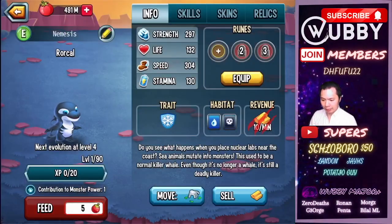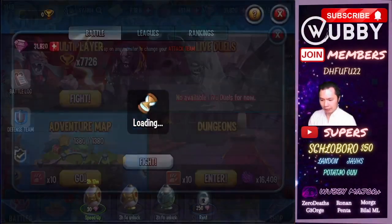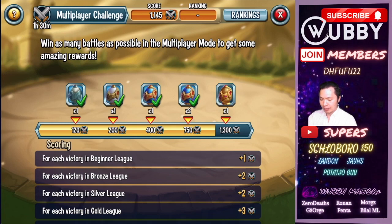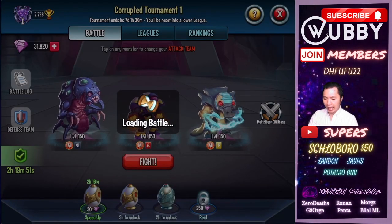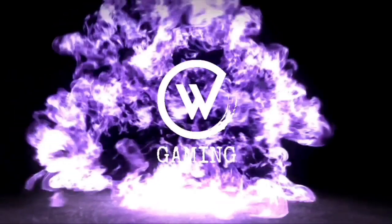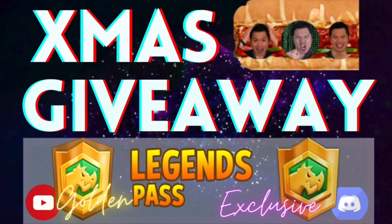I'll do a quick feed and a quick PvP battle because that will help me out a little bit. Just get any monster and feed them until you see 30 come up — that's 30. Your PvP will give you 15 coins. I need a little bit more in the next one and a half hours to get my rank six egg, so I'll do one fight and then do the rest.